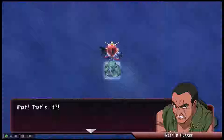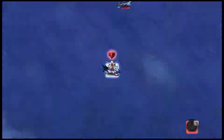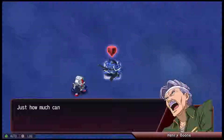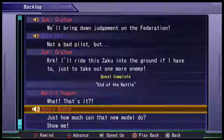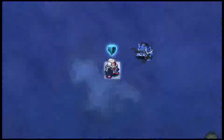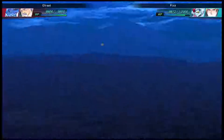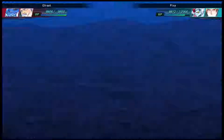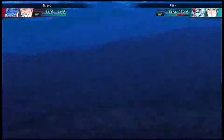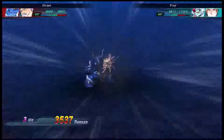I'm kind of surprised the Gundam doesn't have the escape feature, actually. Because that's what the core block system's all about — they put it in there as an escape pod, basically. So that should be a feature for the Gundam, and the other RX-1s too. The original Gun Cannon and Gun Tank should have it, because they have that feature — so that when they run out of health, they'll automatically transform into another unit.